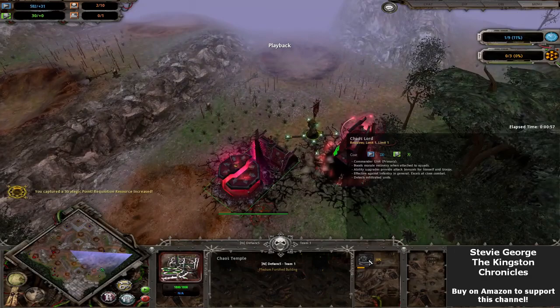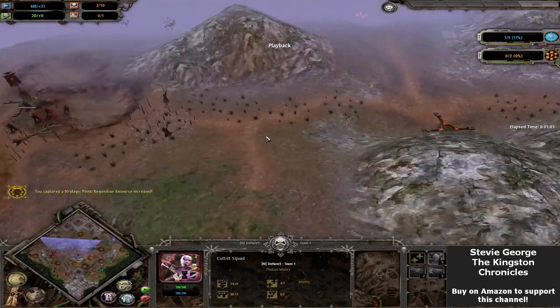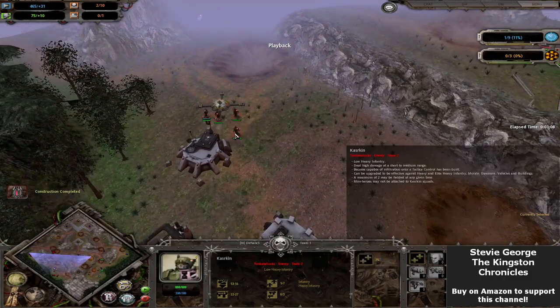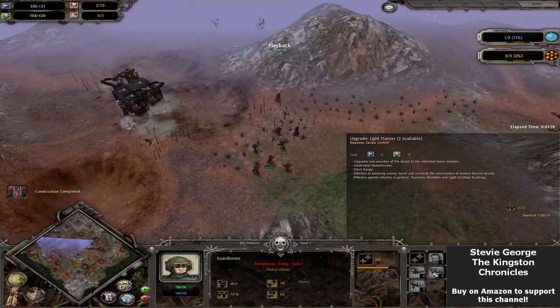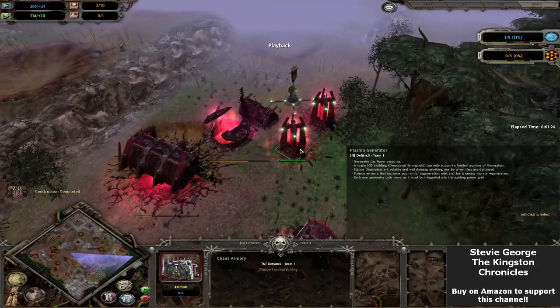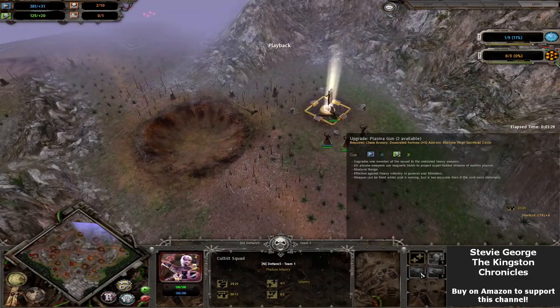Starting off, the Chaos player is getting a Chaos Lord out, capturing the nearest points and sending out some cultists over in the wings. The Imperial Guard player is also capturing bits and bobs, and he's got a Kassakin squad out super-duper early. Notice how these Kassakins have the option of a light flamer, plasma gun, and a melter gun. The Chaos Armoury is also coming down — cultists can get a grenade launcher and plasma gun, so nothing super-duper special with them.